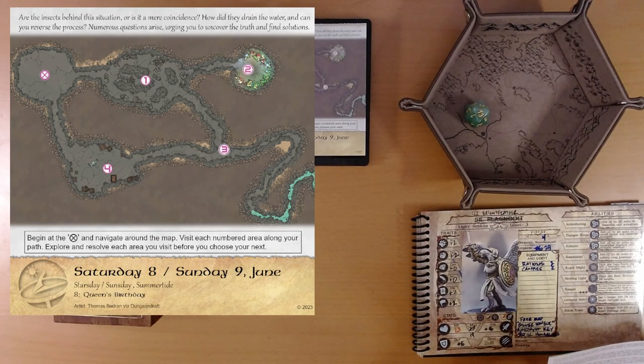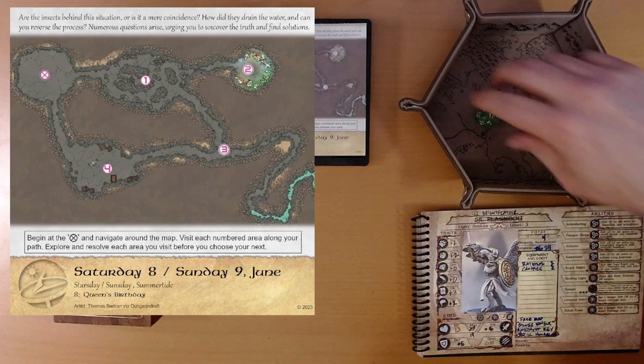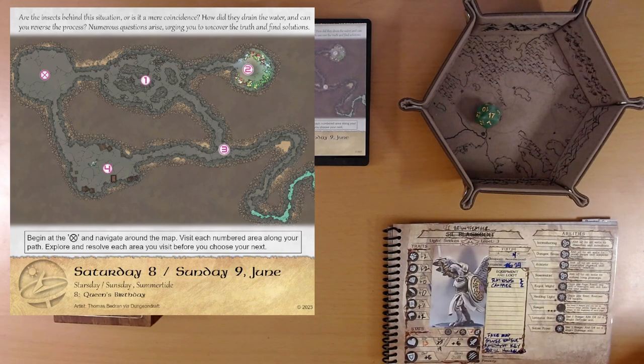Last but not least, area three. The echoing sound of dripping water draws you closer, hinting at a potential answer to the town's water issues. Trusting your skills, you trace the sound. Roll D20 plus wisdom. 17 plus two is 19 — the best result. The dripping water proves to be a decent guide. While you encounter some misleading branches and dead ends, your intuition mostly steers you in the right direction. And you have found the source of the well water. Excellent — I assume that's a good thing. I guess we'll find out.